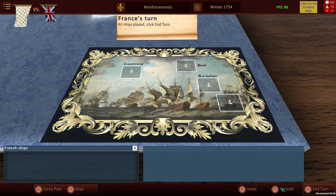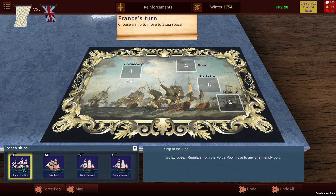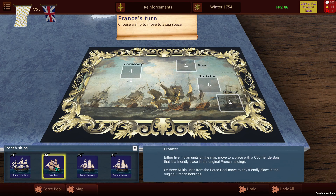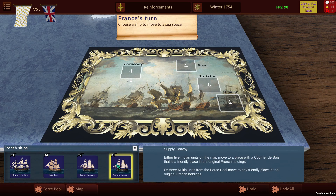The important thing to remember is when you are placing these units, this is how you receive your reinforcements. The ships of the line bring over two European regulars from a force pool to any one friendly port. The privateer brings either five Indian units on a map move to a place where a courier is in a friendly location in the original French holdings, or three militia units from a force pool moved to any friendly place in the original French holdings. For the troop convoy — a very important ship — five European regulars from a force pool move to any one friendly port. For the supply convoy, either five Indian units as per the courier, or three militia units from a force pool move to any friendly place.